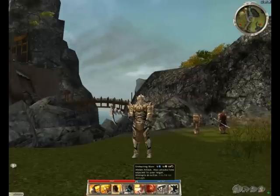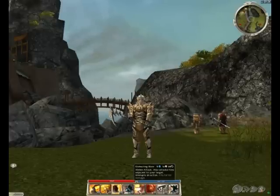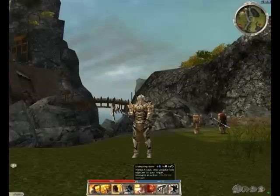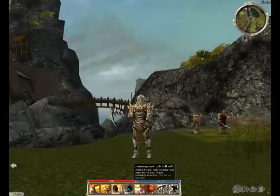Another good option on this bar is Distracting Blow. It's not really an attack in that it doesn't do damage, but with a Scythe it opens up your range and basically interrupts every single target in front of you. It has a quick recharge of 10 seconds and it's actually my favorite interrupt on a Warrior bar.